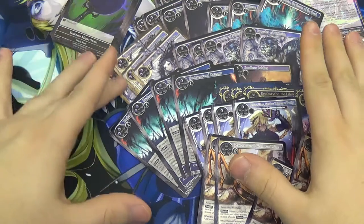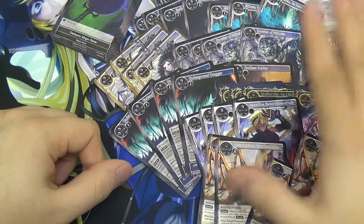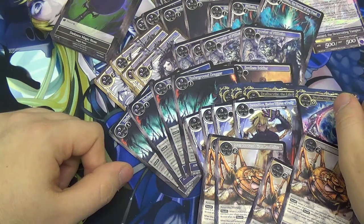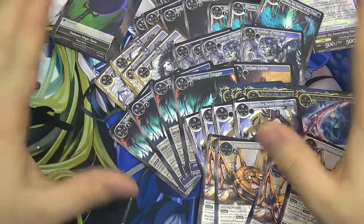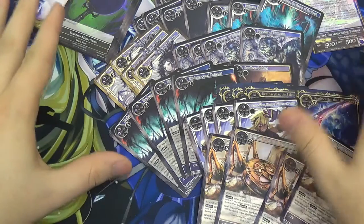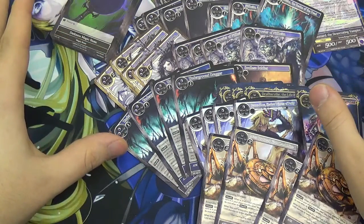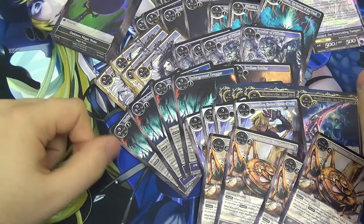Stoning to Death is another good card — it's an instant, two darkness, that just flat out destroys target resonator. That needs to be in every darkness deck. Good luck finding them — check our website. I think this is one of the more solid trial decks out of the five. There are so many options you've got for darkness on where to go. I think you can have a lot of fun tinkering with this and playing around with it.